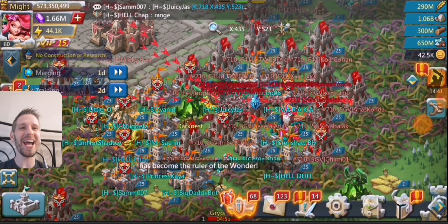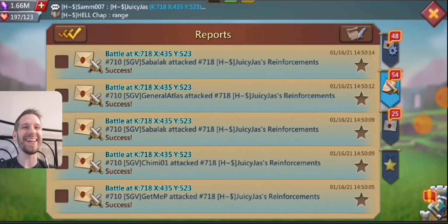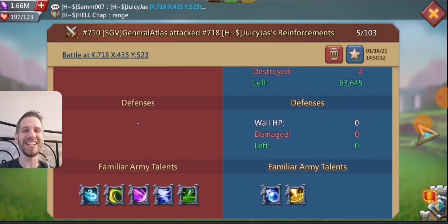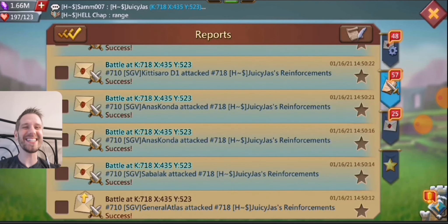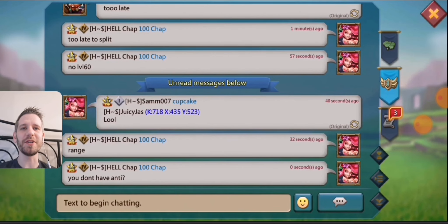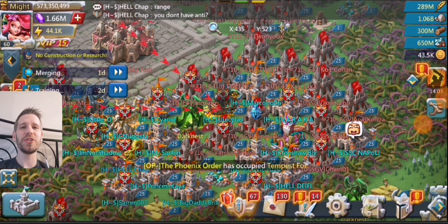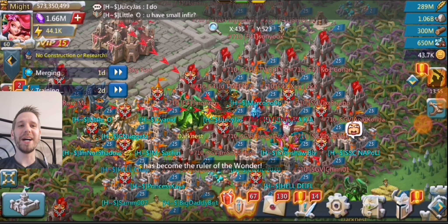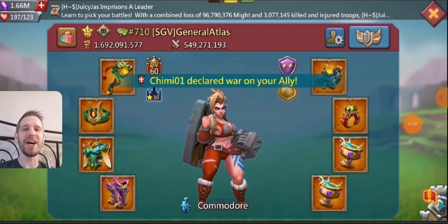So we're going to move on to Juicy Jazz. Juicy Jazz is also going to be taking a rally. They did not have Juicy Jazz scouted, so they decided to go blind rally on Juicy Jazz, which was not a good idea because Juicy Jazz has 30 million troops — obviously not going to burn them. Juicy Jazz also has decent gear. Unfortunately, they only have 170,000 beds, so that is the only thing they're missing. Bigger accounts like Juicy — 500 million mite accounts — don't usually get rallied, so having a lot of beds isn't something you usually need.